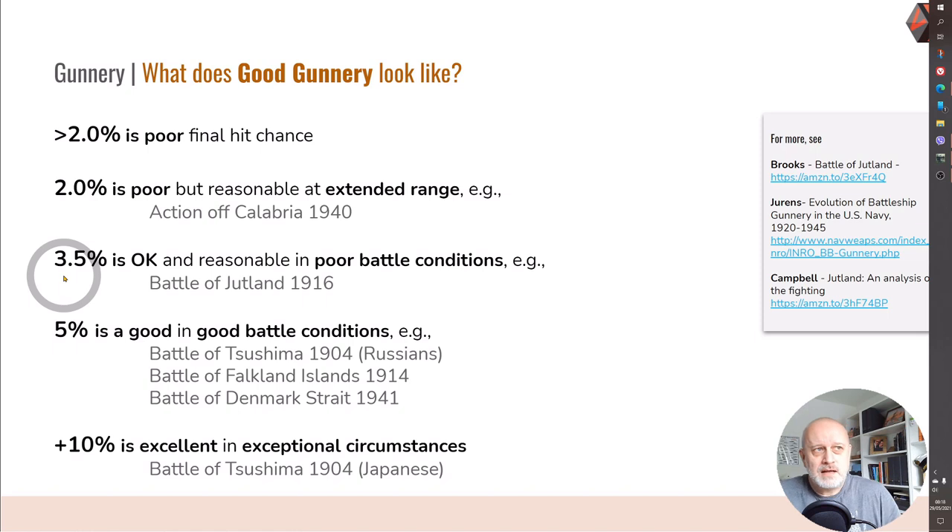At three and a half percent I think you're in an okay region — it's not great but at least you're not gratuitously wasting your shells and you have a reasonable chance of demolishing your enemy ship. More is better, and under good conditions I would be expecting five percent — and by conditions I don't mean just weather, I mean the overall conditions for fighting the battle: your range, not interfering with smoke, maximizing whatever the weather allows. If you get into a brilliant position then ten percent or more is amazing shooting. I've included links to further information and will include the script in the notes below.